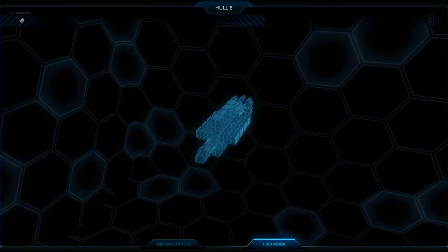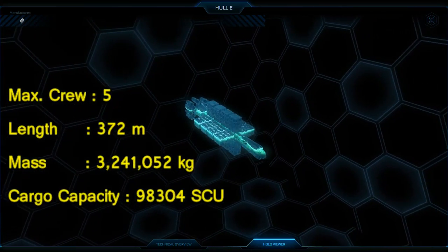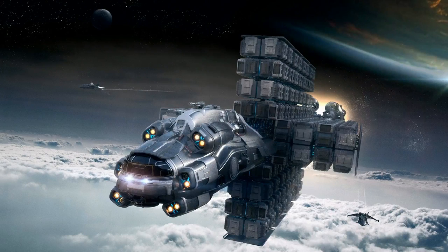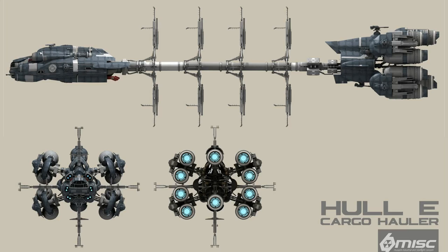The Hull E is the largest ship of the series — a beast of a trading vessel with a huge cargo capacity of 98,304 units. This is a ship for serious trading, for organizations that want to deliver a lot of commodities and make a lot of money as fast as possible. Because of its size and mass, the Hull E is not very fast or maneuverable. It will take a lot of planning to use it effectively — you will need to plan your route and what goods you are going to carry in order to make a profit. It takes a huge investment and significant capital to buy goods and sell them somewhere else.